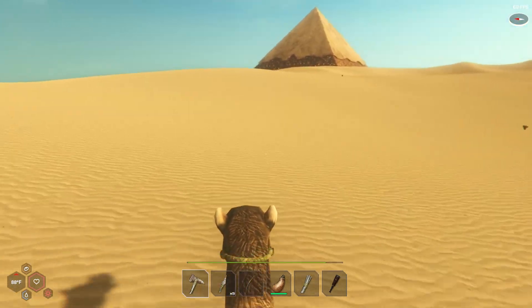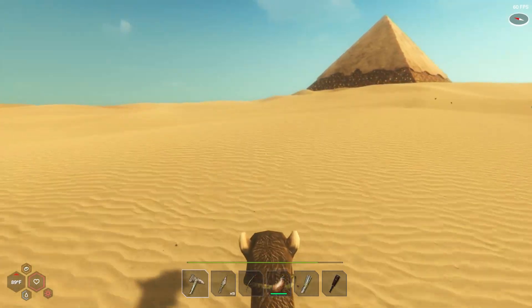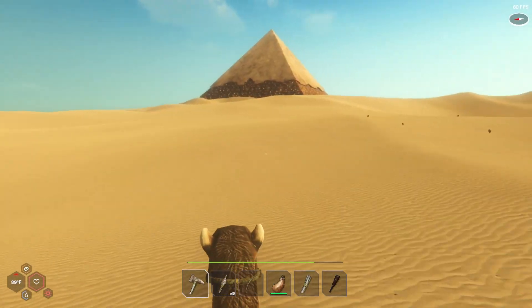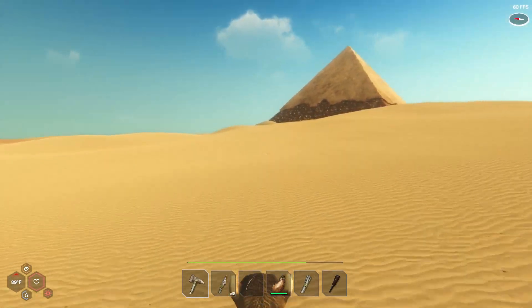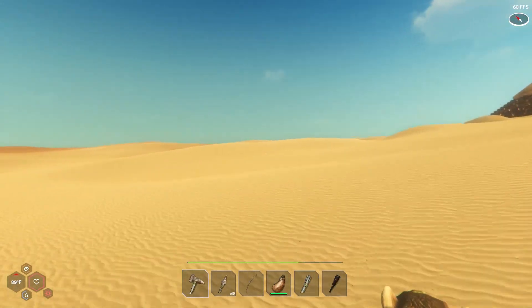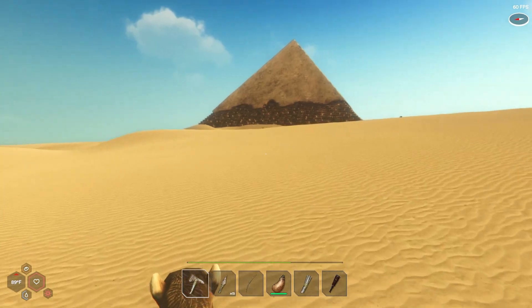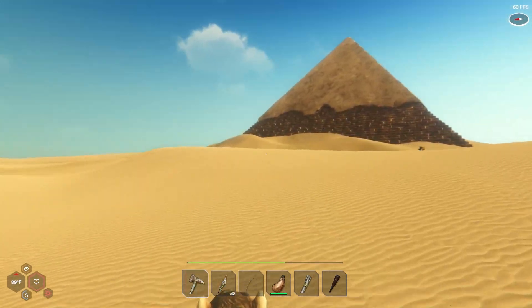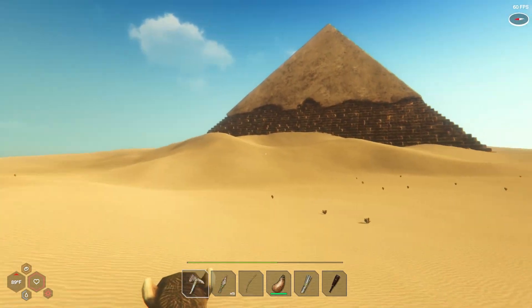They did add in the sandboard which is a discoverable blueprint, so I'll have to find that one. June or July, they're trying to get out a new area along with a new enemy and all that fun stuff. Pretty excited to see where this game goes — hopefully we'll be able to go through that big door by the hemp temple to a completely unexplored new area.